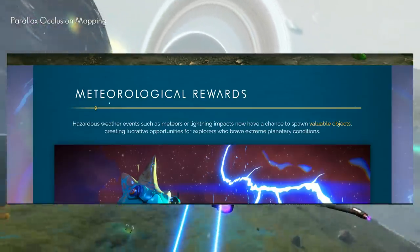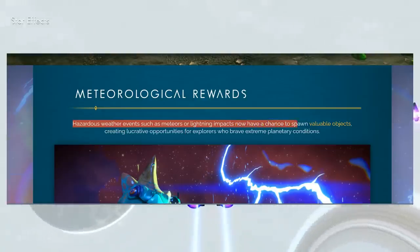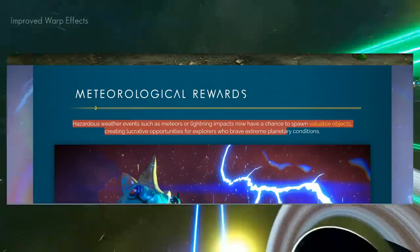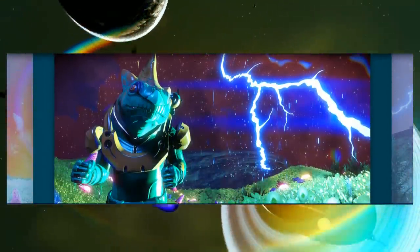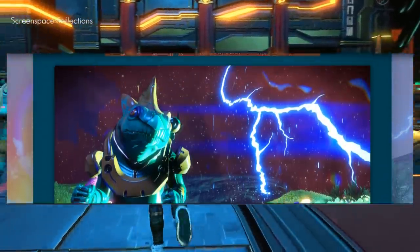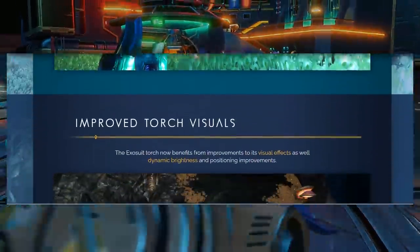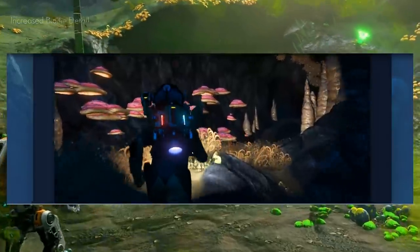They also added meteorological rewards. Hazardous weather events such as meteors or lightning impacts now have a chance to spawn valuable objects, creating lucrative opportunities for explorers who brave extreme planetary conditions. Interesting — they've added a new reward system related to hazardous areas in the game. They also improved torch visuals, which is cool.